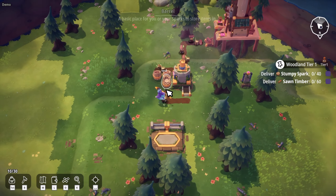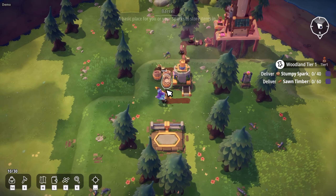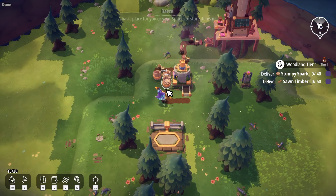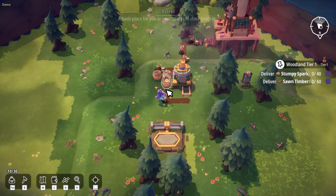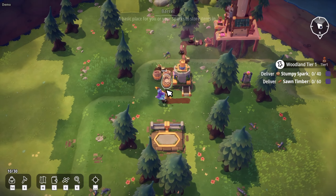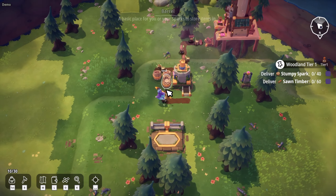We're working — got some of these going through. We just need to get 60 sawn timber and 40 stumpy sparks. Why don't we explore a bit? We can find more technology by finding shrines. I'll grab some aether shards along the way — I set three at a time so they bring them back to me themselves. Wait — those guys went to go kill another one instead of bringing them back. And look — another ancient shrine! I almost missed that.